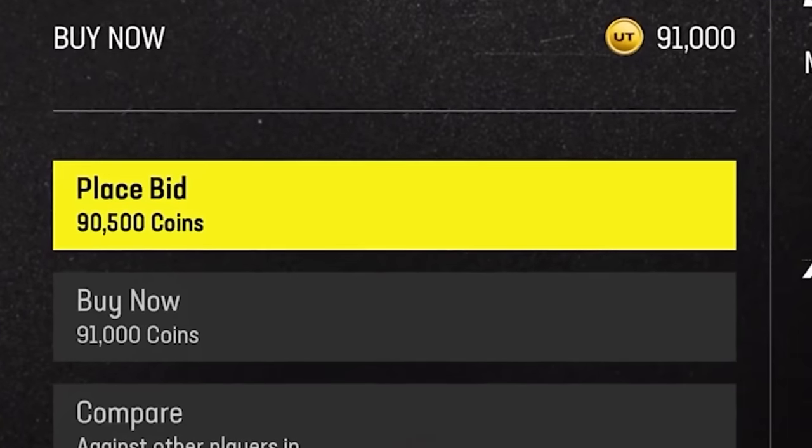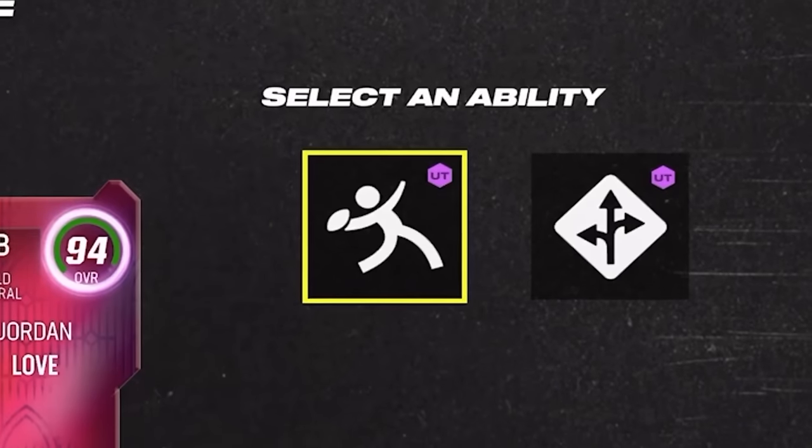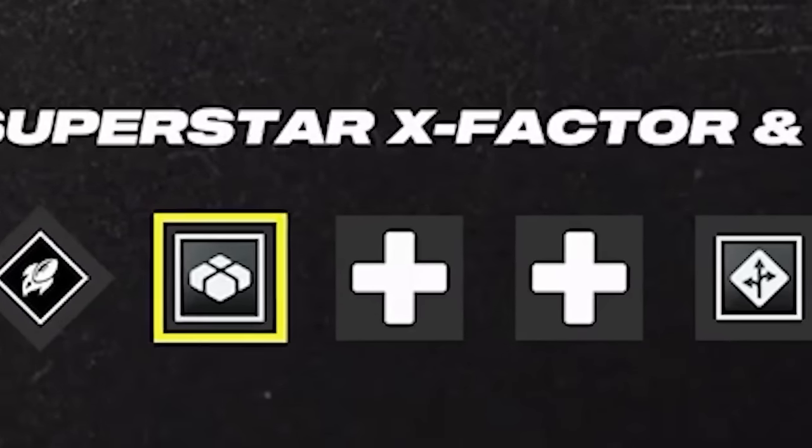Starting with the most important position and probably our most expensive buy of the entire video — I'm taking 94 overall Jordan Love for 91,000 coins. He's the only cheap quarterback in this entire game who gets a discounted set feet lead. If you're new to Madden Ultimate Team or haven't played in a while, abilities run this entire game. His stats are great, but probably the most important ability right now is set feet lead. It adds increased velocity on bullet passes, allowing you to fit the ball into much tighter windows. It costs 4 AP. I'll be using set feet lead, hot route master to give hot routes to every single position on the field, and finally gift wrap — players will simply drop the ball if you don't have this ability. That's 8 ability points on Jordan Love out of our 9 total on offense, but this is everything we need in a quarterback.